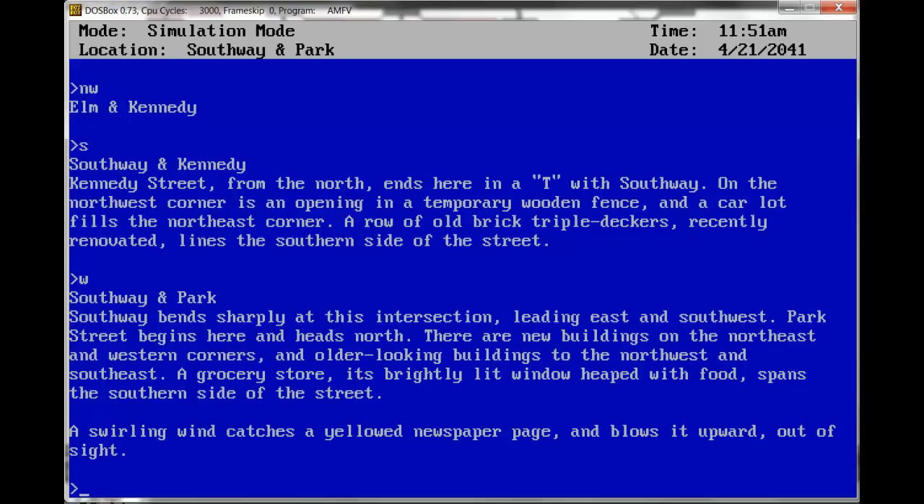A grocery store, its brightly lit window heaped with food, spans the southern side of the street. A swirling wind catches a yellow newspaper page, blows it upward, out of sight. That's not how you deal with reading the newspaper. Let's go west.